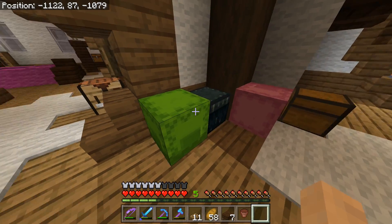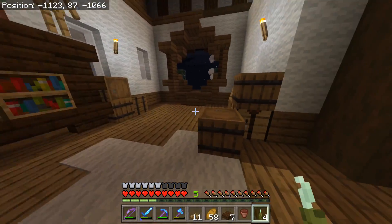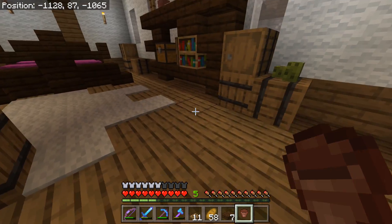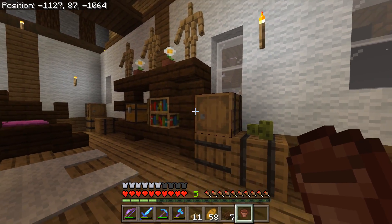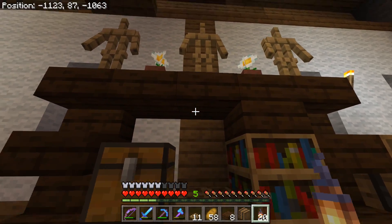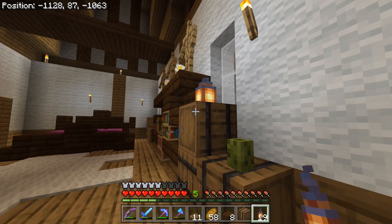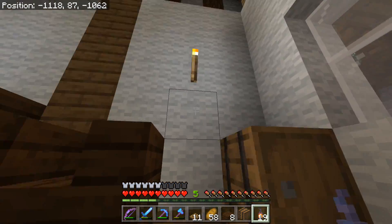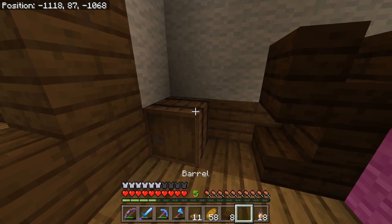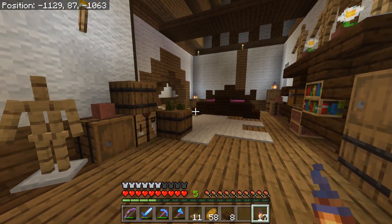Sea pickles are good. There we go — a couple of candles there, a couple of candles there. Let's put that right here. We have lanterns here that we need to place, so we can place a lantern — let's just throw this on top and we get there. Throw a lantern there. And then maybe one more barrel here with another lantern on top. Nice use of lanterns here.